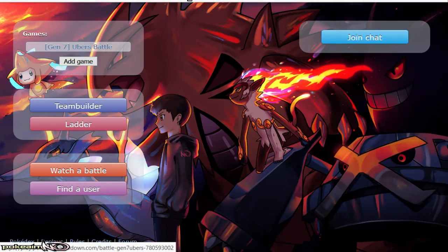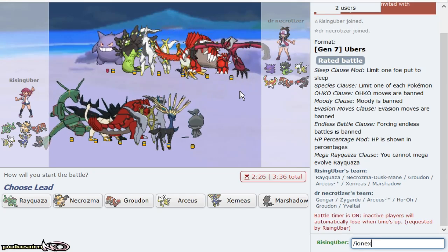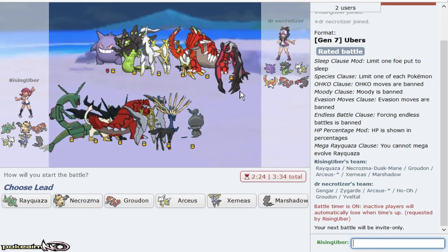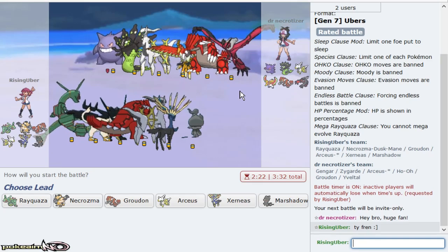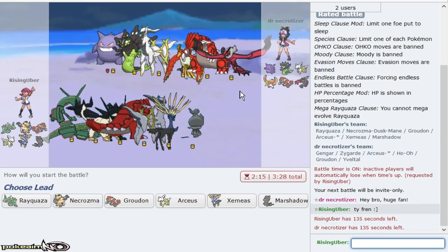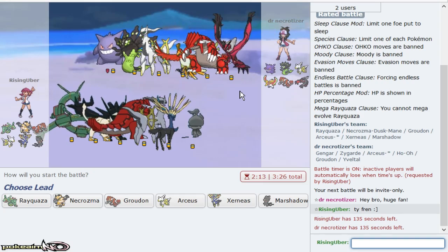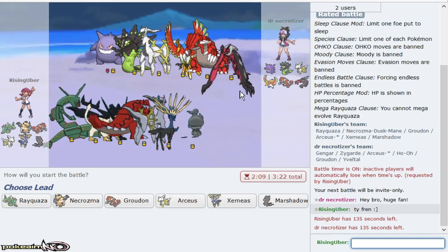Its ability allows it to hit Primal Groudon with Water type attacks, which is also pretty cool. Its biggest shortcomings are that it has really low bulk as well as weaknesses to really common typings such as Fairy type in the Ubers tier. And it's actually pretty slow.